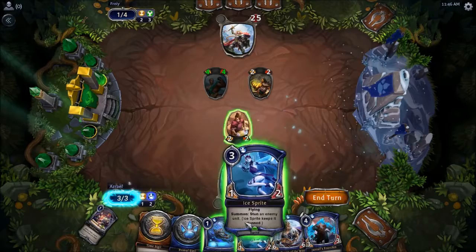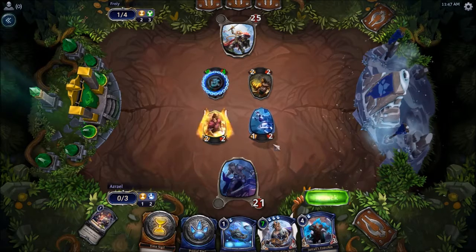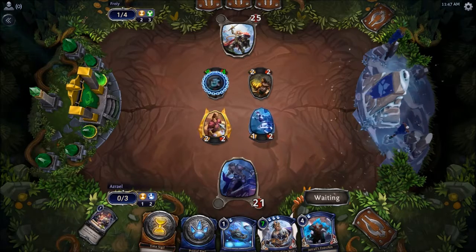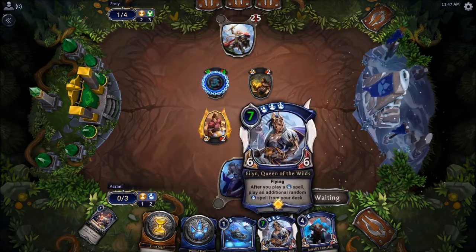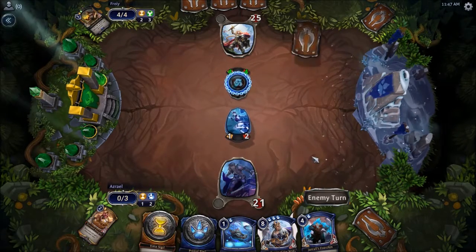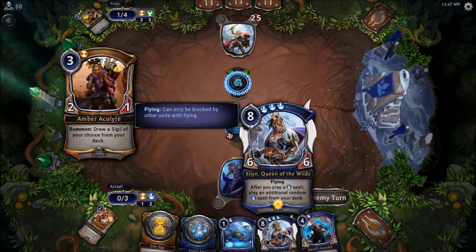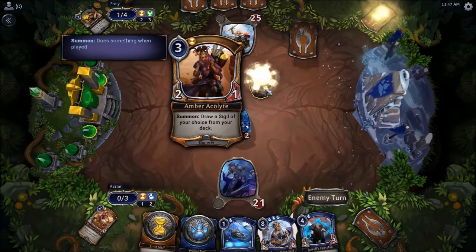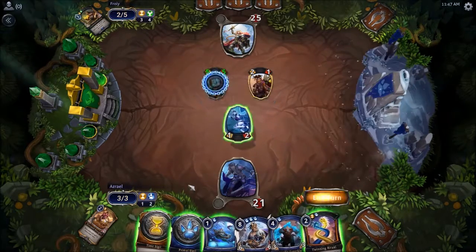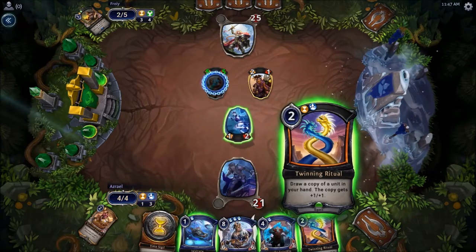Not a bad draw, so we'll start with that. Might as well just get in there — I don't mind this trade. We don't really have any five-power guys aside from this one, and that's far enough away that I'm not too worried about losing this guy, because if we're not casting anything big until we get to this guy then we're gonna have a rough time either way. Summon — draw a sigil, okay, it's just some mana fixing. Draw a copy of a unit in your hand and the copy is plus-one, plus-one.